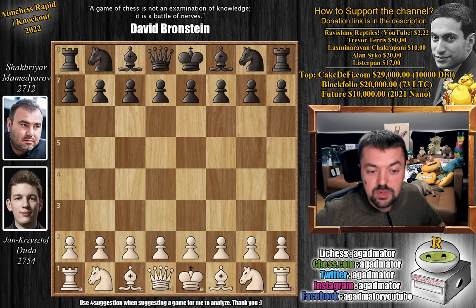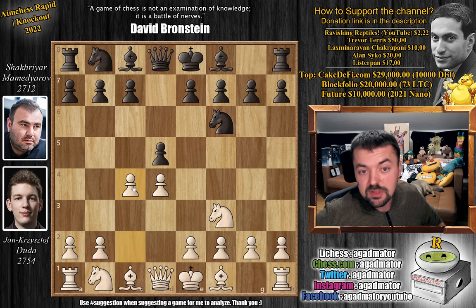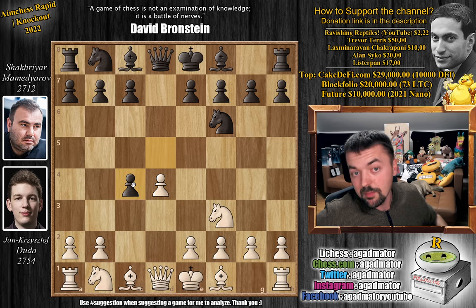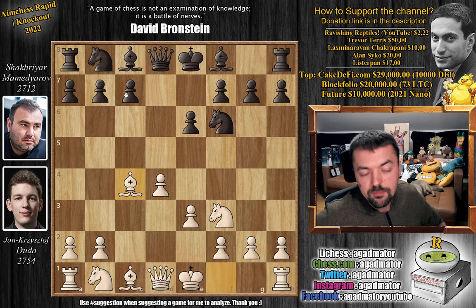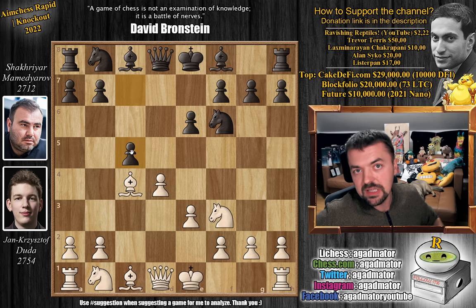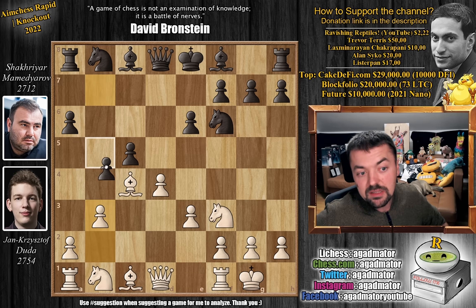Duda has the white pieces and he opens with knight to f3. The Doretti is on the board. We have pawn to d5, d4, knight to f6, and now pawn to c4 — offering the gambited pawn. And now d captures on c4; Mamedyarov accepts the Queen's Gambit. We have pawn to e3 going after the c4 pawn, then pawn to e6. We have bishop captures on c4 and pawn to c5. Castles, pawn to a6 preparing b5, pawn to b3, and pawn to b5.